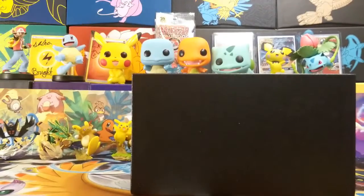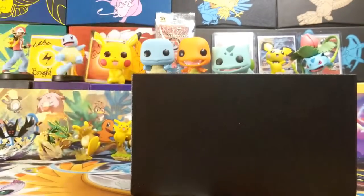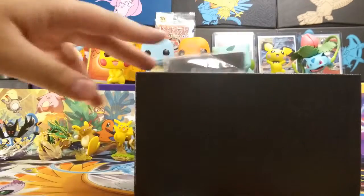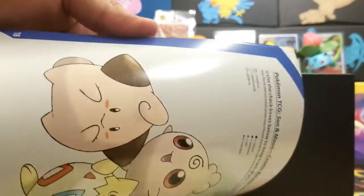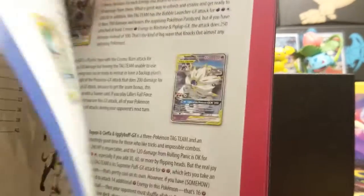So as usual in the box, you have some dividers, which are pretty nice. You've got your pack of energies, you've got your sleeves, you've got your dice and your damage counters, and there's the main box. You've got a very nice player's guide. It has some nice artwork. Oh yeah, it looks pretty nice.